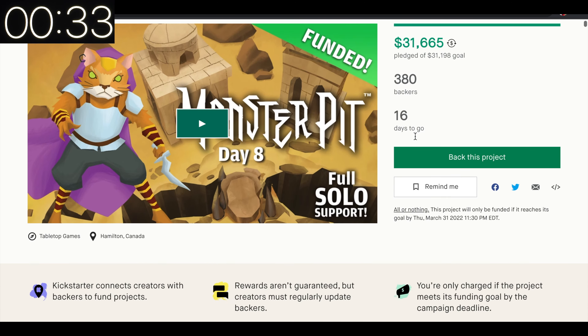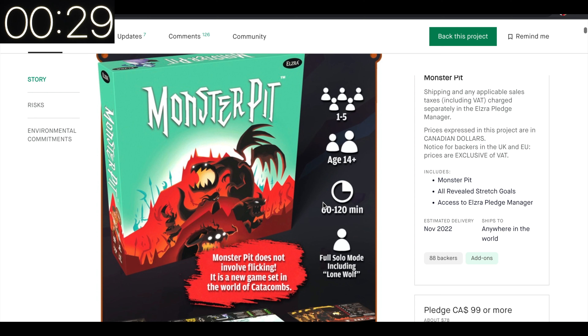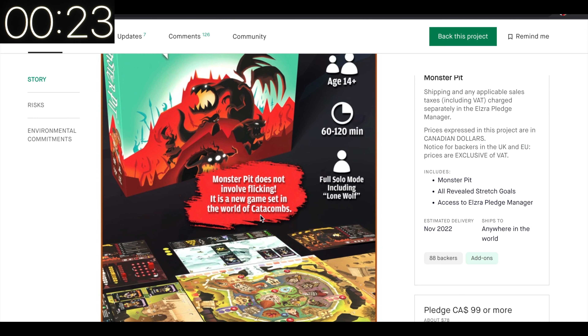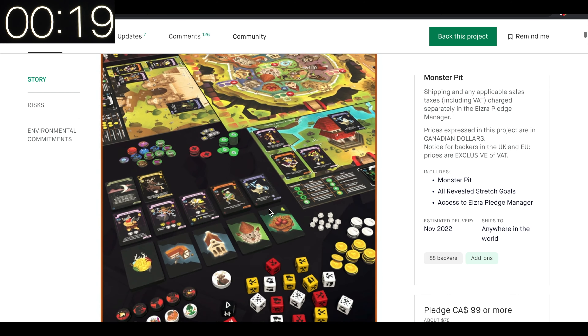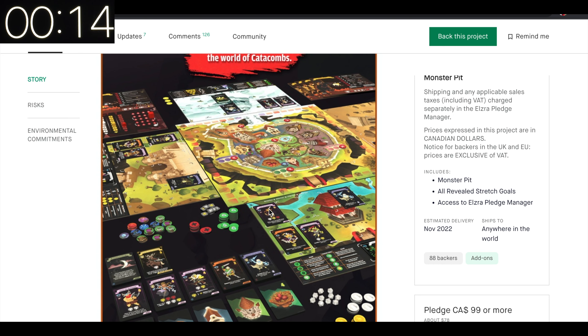Monster Pit is a co-op boss battle from the same people that brought you Catacombs — but this is not a dexterity game at all. This is a completely new style of game. You can play co-op or one-versus-many; there are a couple of different game modes. There's a monster moving along a track trying to break into the fort.